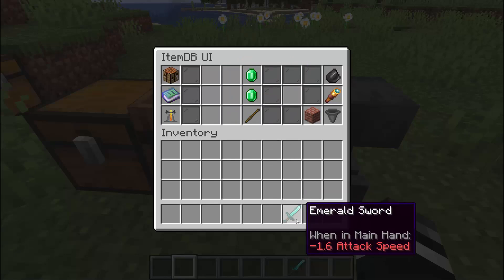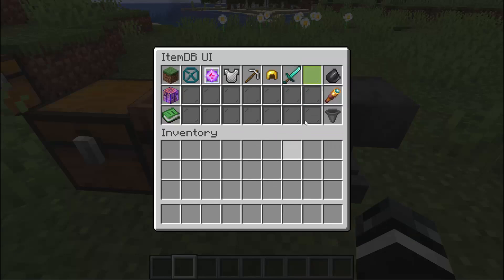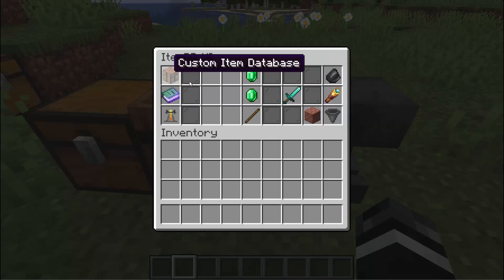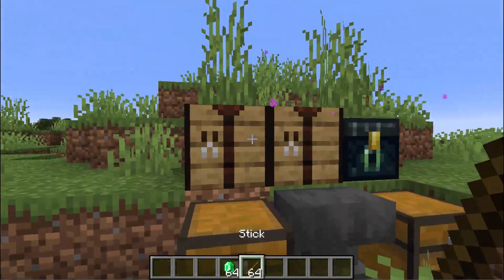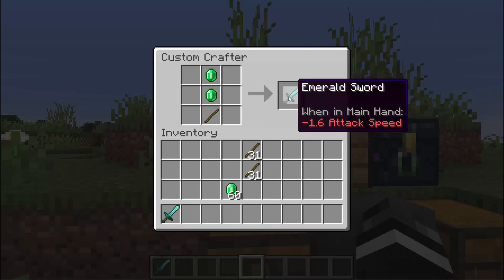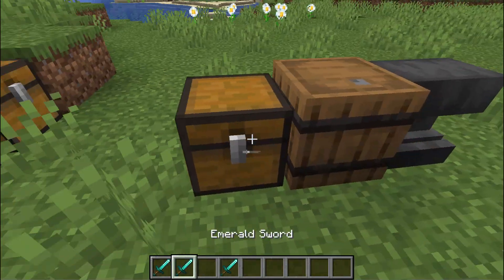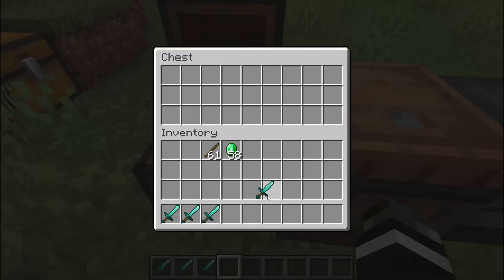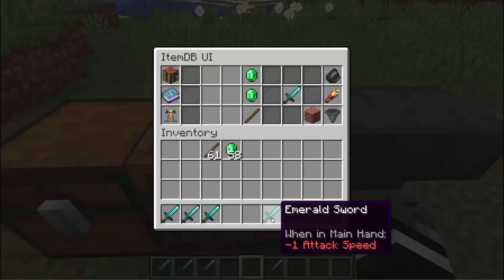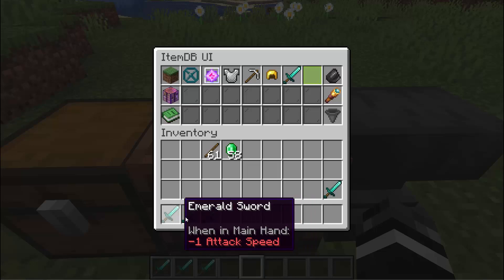I don't want to just shove a default diamond sword in here, so I need to make a custom MBT item used by the database. I'll add it to the database right here — now there's a new entry for emerald swords. I can click on it to grab a copy, go down to the recipe, and shove it in. Now when I go into the crafter with sticks and emeralds and put them in the correct shape, it crafts an emerald sword. You can also update the item in the database — for example, changing the attack speed — and all existing instances update automatically.